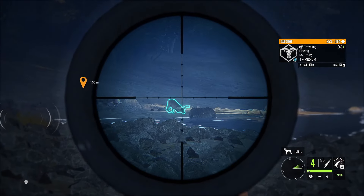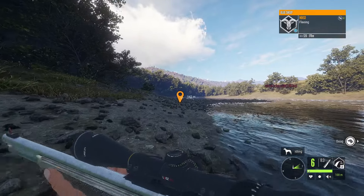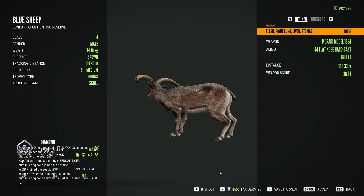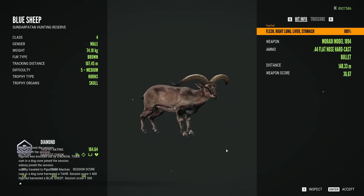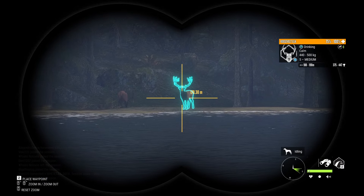Now here on Sunder Patan again, a level 5 medium blue sheep. I kind of forgot about this trophy, and watching it back, I don't know why I didn't shoot the level 5 first — that's really risky to go for. This was my first ever and only diamond blue sheep. 164.64 — I don't really know how good that is. I really haven't been keeping up with it, just kind of hunting and enjoying the game.